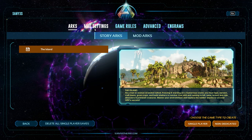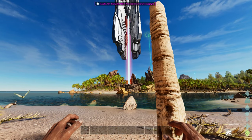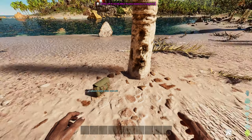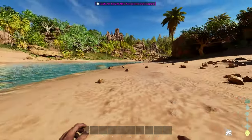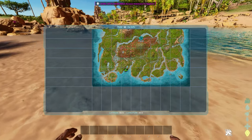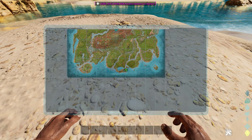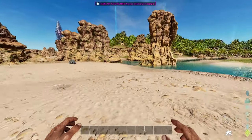Now let's see if we can find the explorer notes. The first Dear Jane note can be found right by the red obelisk at 90.4, 12.7. Dear Jane number two can be found on the map at 82.6, 34.6. The third note can be found at 92, 60, right by the big stone arch.